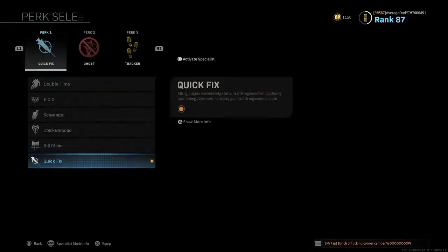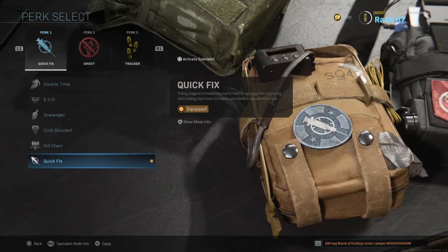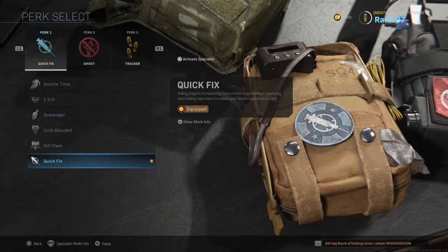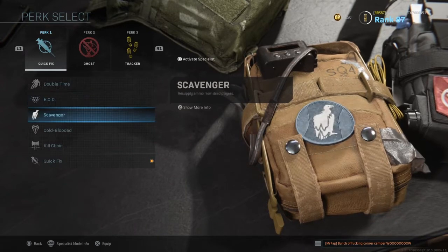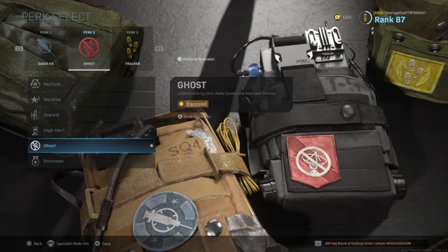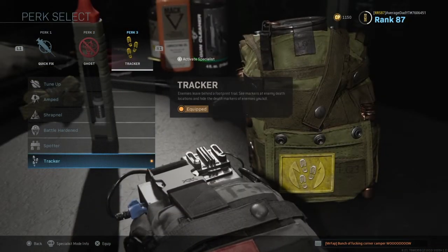Good stopping power. For perks we did put Quick Fix on, just to try and — as we take someone down — get that health regen back up as fast as we can. You could use EOD if you prefer, or even Scavenger, but Quick Fix has been working quite nice at the moment. Ghost for obvious reasons to stay off that UAV, and Tracker so we can see the enemy footsteps.